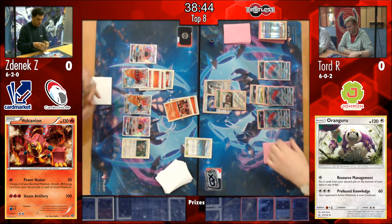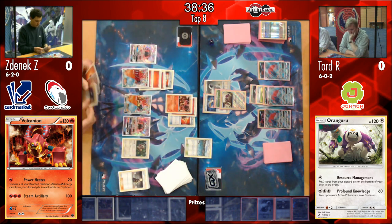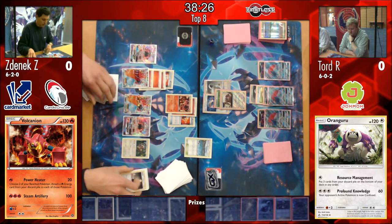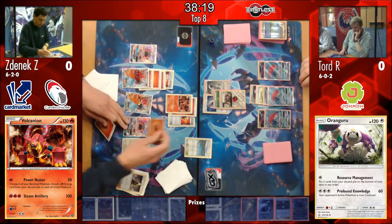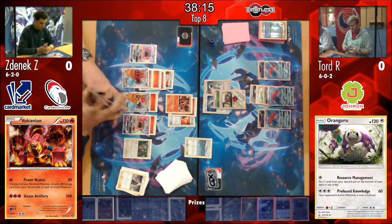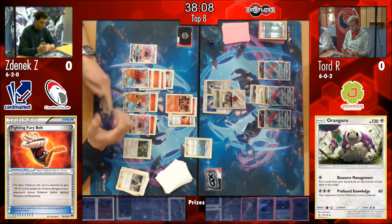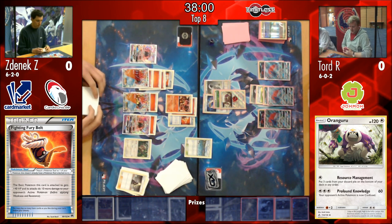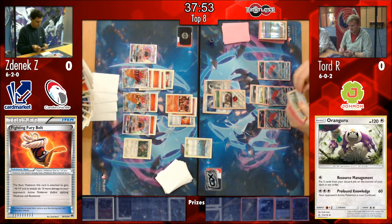We see the Choice Band come down on Volcanion - that could actually be quite harmful for Tord. He's already used one Field Blower, obviously grabbing it back with a puzzle, which means that the Oranguru Guzma option isn't really an option for him anymore. As you can see, the Zoroark on the bench has a Float Stone on it, so he could have easily bounced that Volcanion back into the active and just used Profound Knowledge again to knock it out with a one-prize attacker. Unless he hits a Field Blower off some of his trades, that option is not going to be available for him.